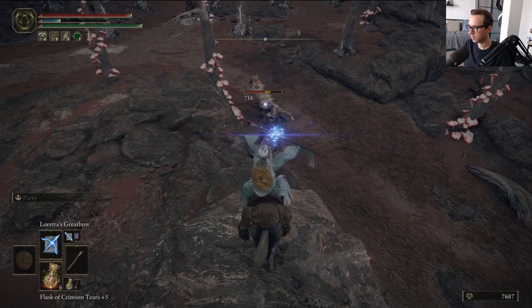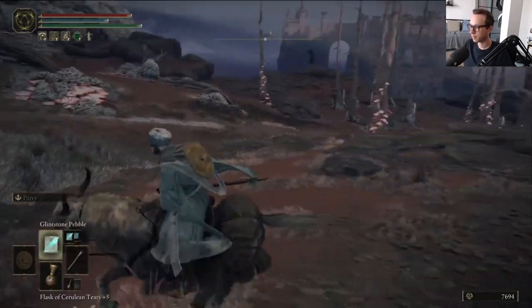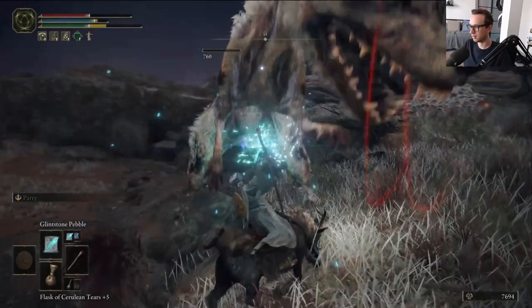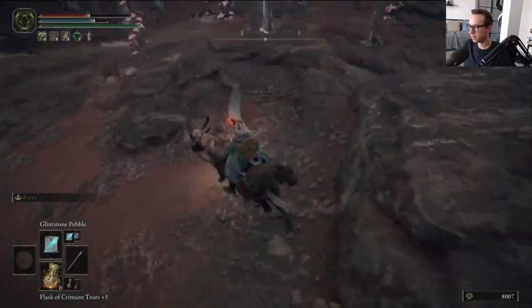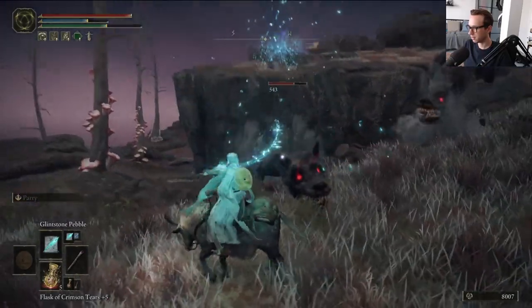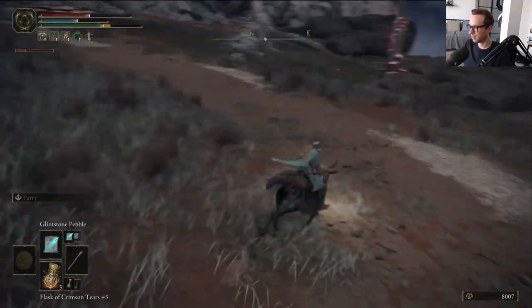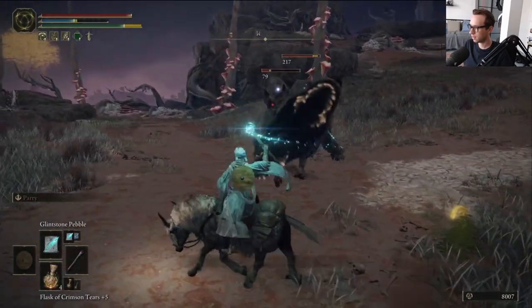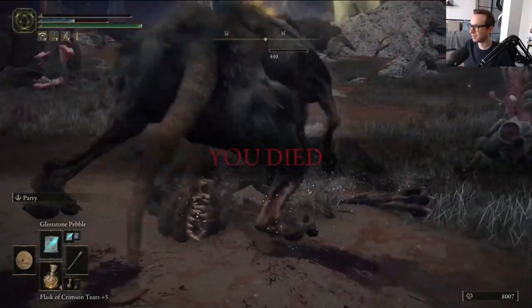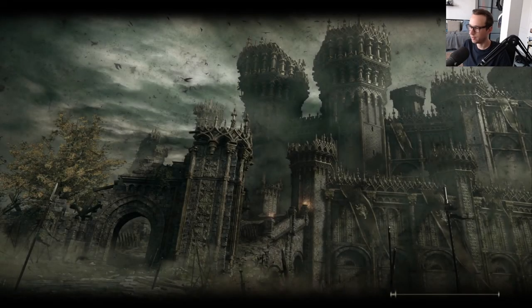Blast him. Man, that doesn't deal near as much damage as you'd think. These things are the most annoying enemies, like seriously. There's a ton of them too. I died here last time around, by the way. And I swear to you, these ones with the red eyes have more HP. The damage is insane. I think the best thing to do is just skip these things and just run through them.